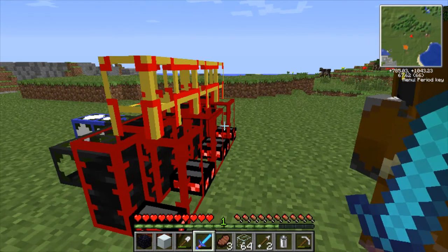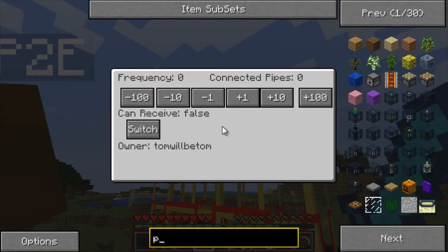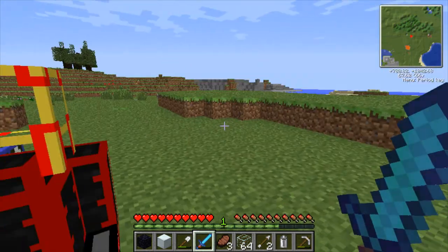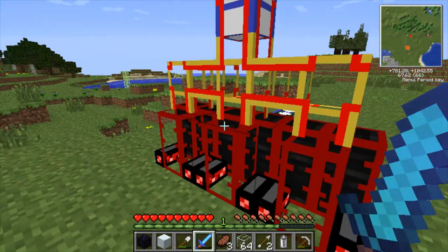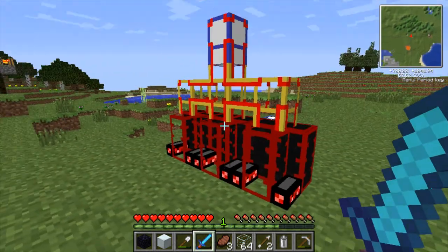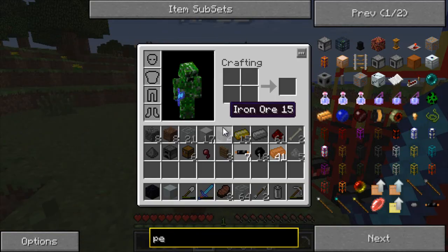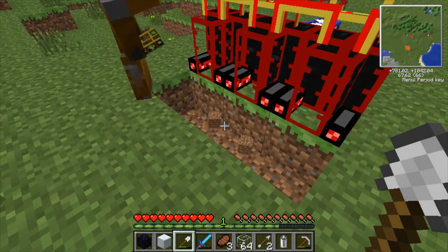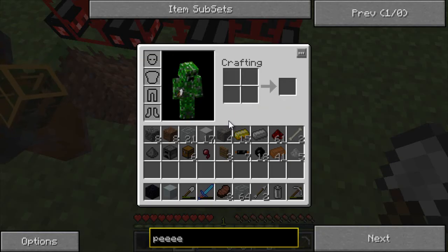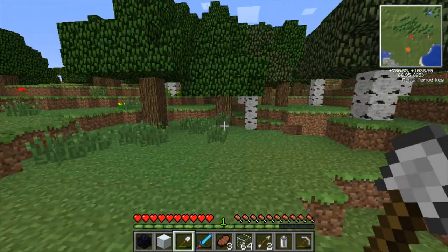And then we'll convert one of our item teleport pipes to a power teleport pipe. Alright, so this guy's going to be frequency two, and we're going to set that to 'can receive' true. So now what we want to do — we've got wooden transport pipes, we need three of these to be waterproof. So basically what we need to do here is we need this row to be redstone engines, and then below here we need just normal torches. So do you want to go make some redstone engines? Yeah.